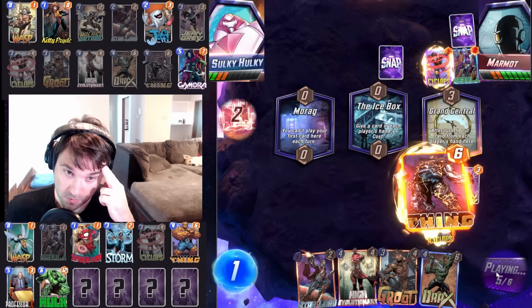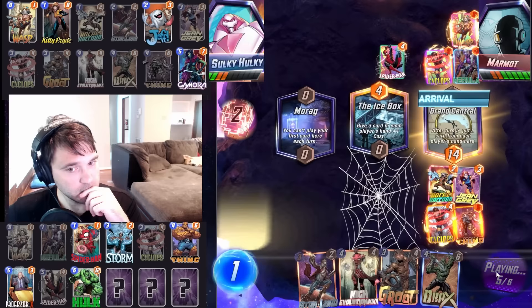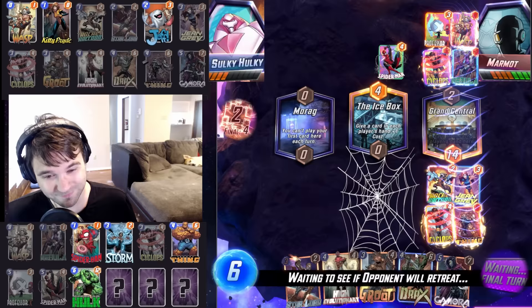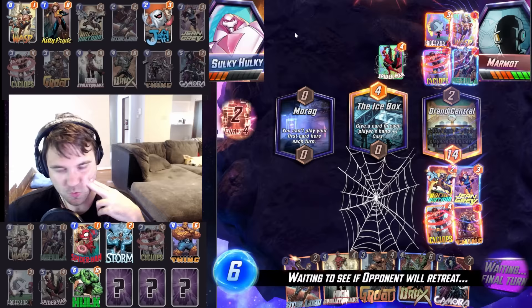Do we play a card or do we just let it pick? We're going to play Thing — that gives us a guaranteed nine value. Do they have a Wasp? Oh no — did they just beat us? Wasp plus Professor X? Wasp plus Spider-Man. Unless we draw into our Jeff, we're dead here. They did have the Professor X but they didn't go with it so they could play into Morag. Marmont! Not a fan. We're going to retreat out.